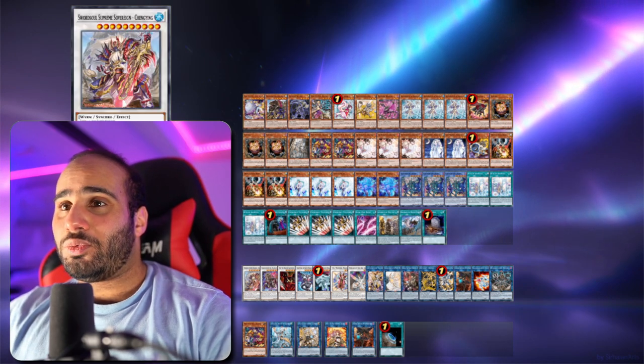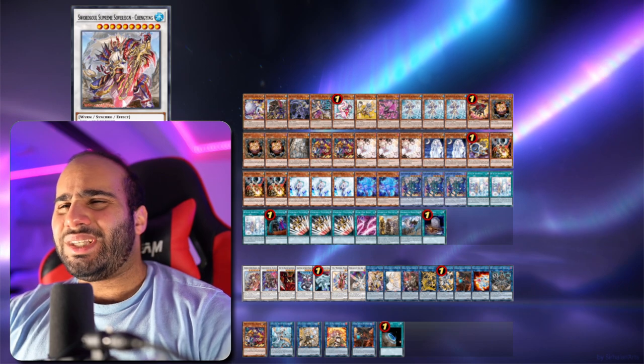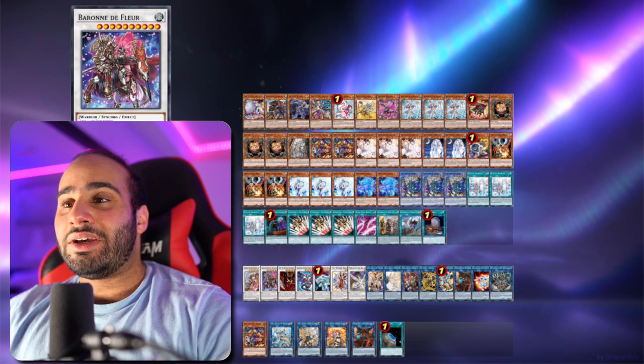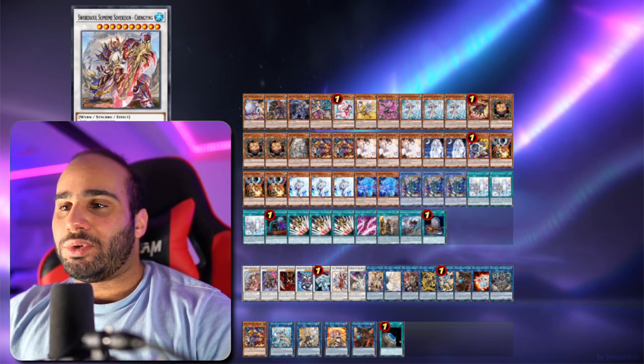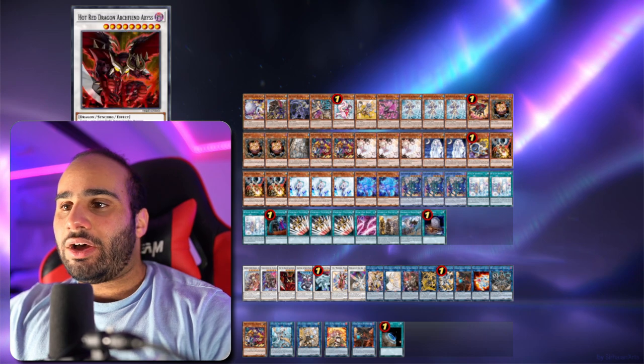For the extra deck: one Cheng Ying. I don't really think you necessarily have to play this — it's really me because I feel like sometimes I can easily make level 10 Synchro Monsters on top of Baron, which might be a little cocky. So if you feel like this never comes up, honestly just remove it. But Baron you definitely need. And the Hot Red is there because it can be very interesting on your opponent's turn.